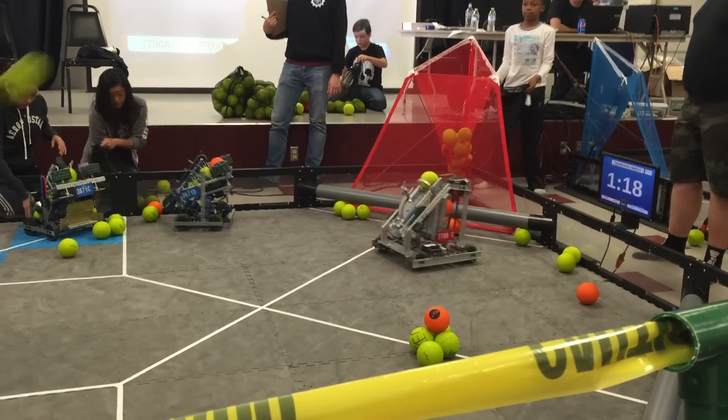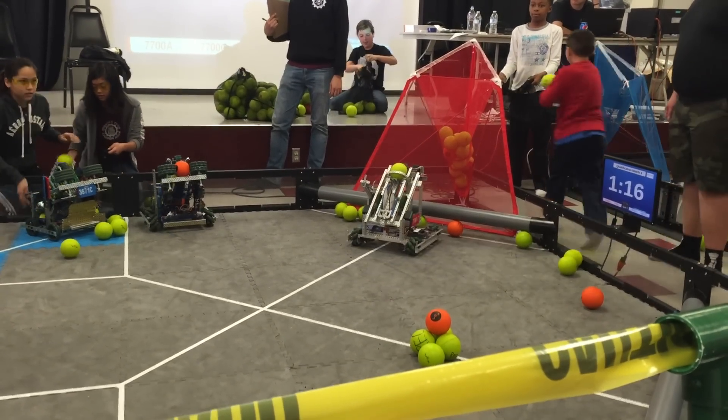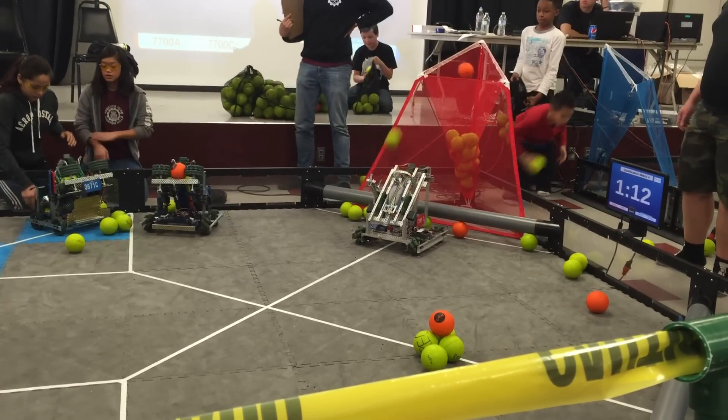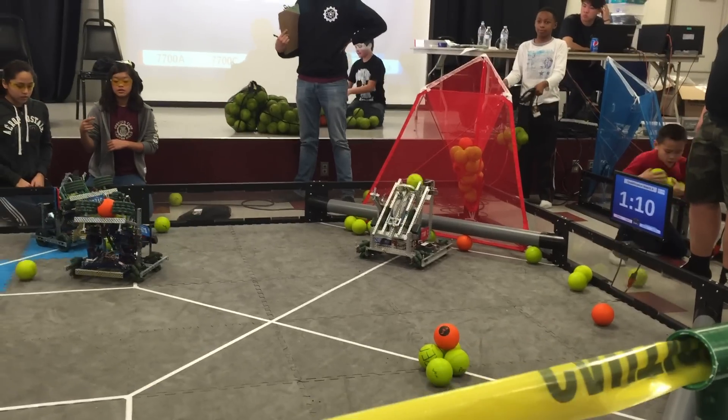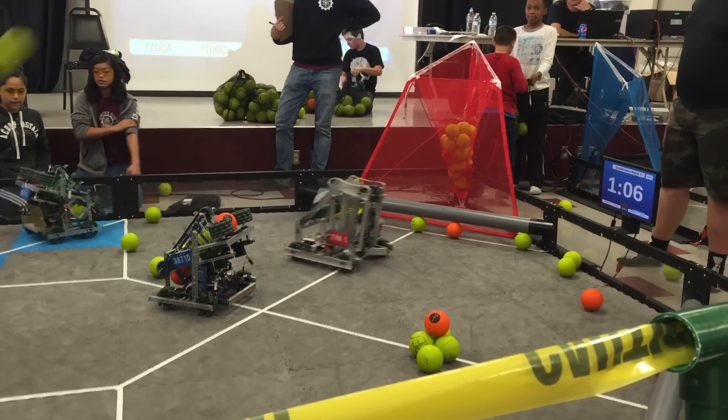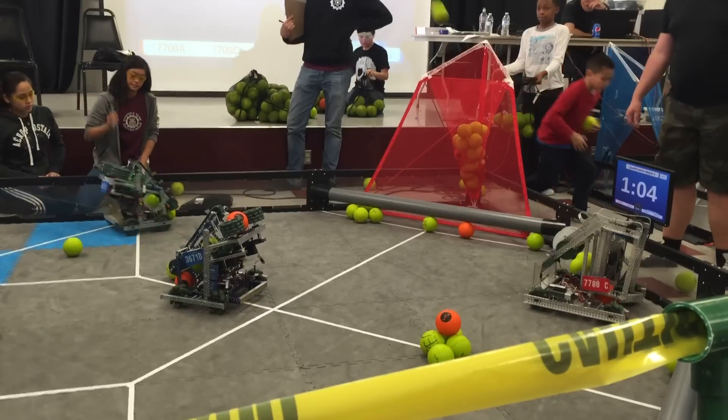Alright, meanwhile, their alliance partner has a bonus ball from 3671-D and is trying to line up that bonus ball for a score. 7700-C is a nice ball handler — you've got an automatic gear, it's up by goal. Very nice driving by 7700-C.